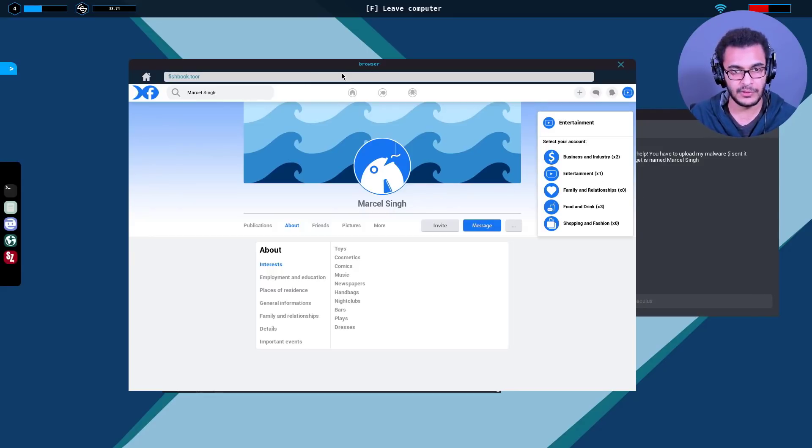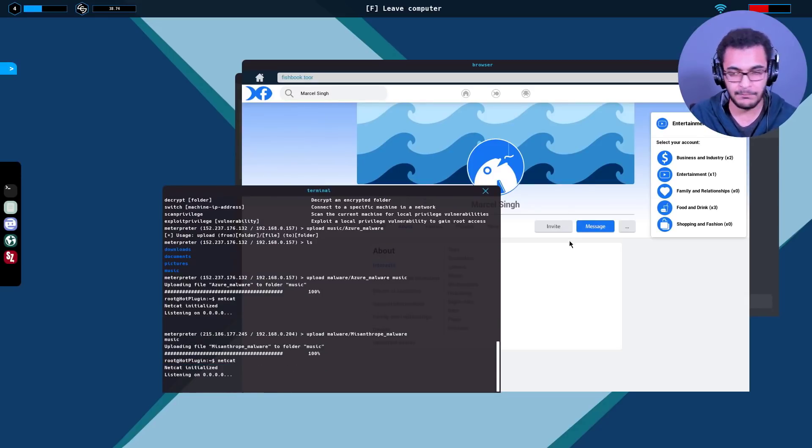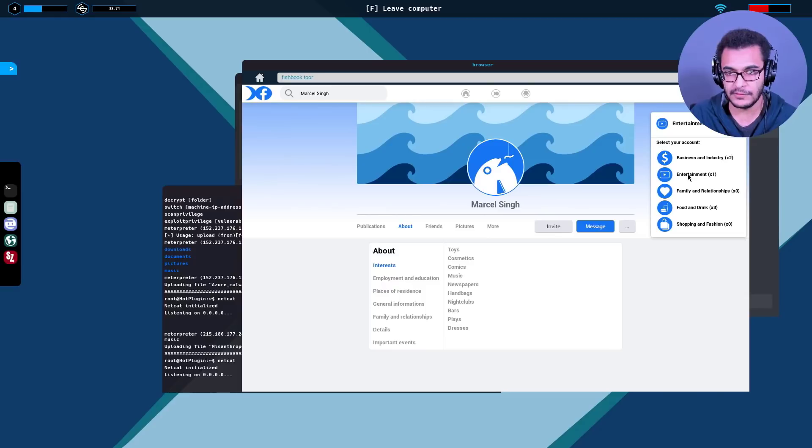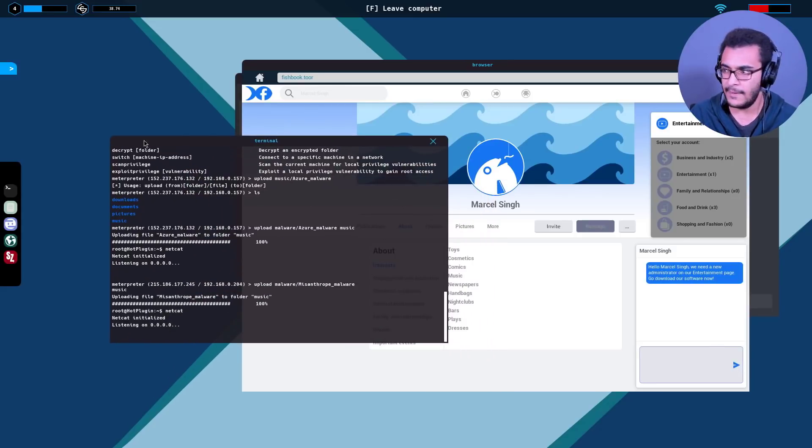This is a bit tricky - toys, cosmetics, comics, music, newspaper. Let me think: toys is entertainment, cosmetics is fashion, comics is entertainment, music is entertainment, newspapers is entertainment. Clubs and bars - yeah, I'm pretty sure that's entertainment. I'll set up the netcat listener first this time - I'm getting much smarter about this. Let's see whether Marcel Singh actually falls for this.